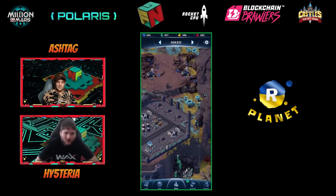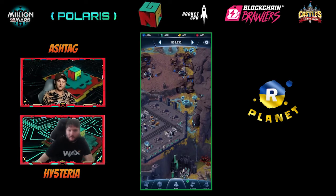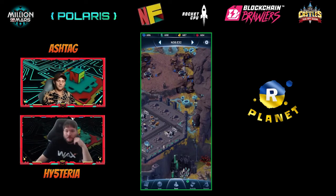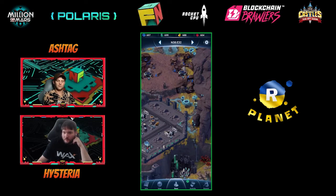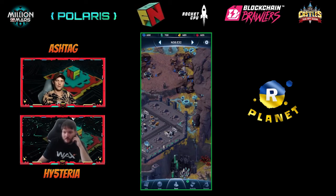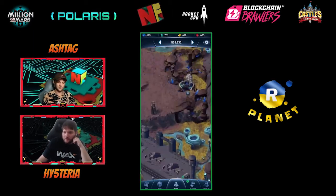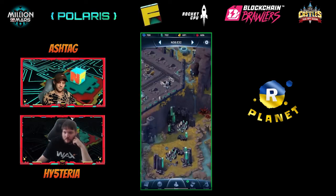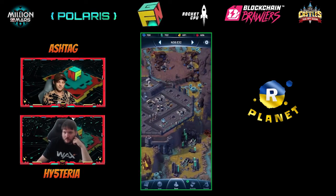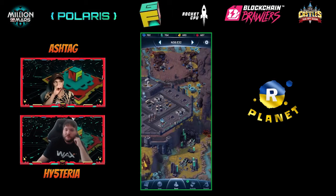If you're starting out, the first buildings you need to know about are the mines. If you look at the top of the screen — we spoke about this in the previous video — you've got four different elements: Copodium, Enefterium, Waxen, and Weconite. Looking around the screen there are different mines — blue ones, green ones, yellow ones, and red ones — and they correspond to the element you're mining.